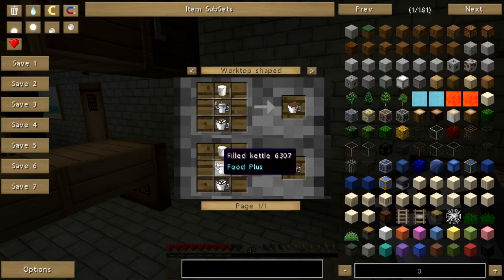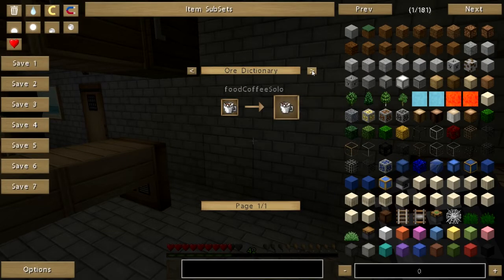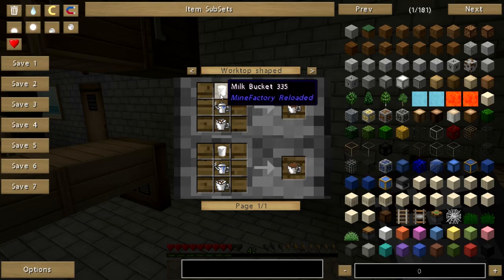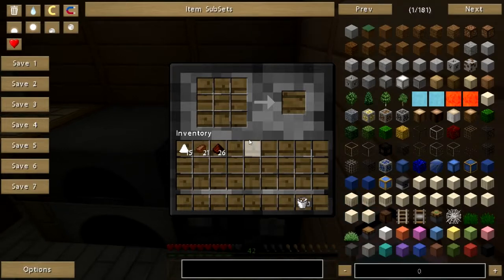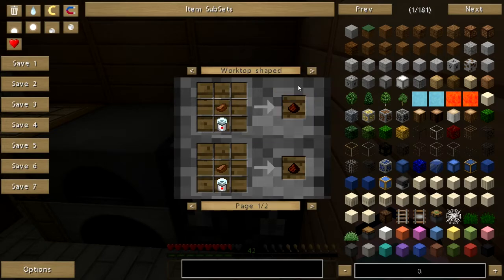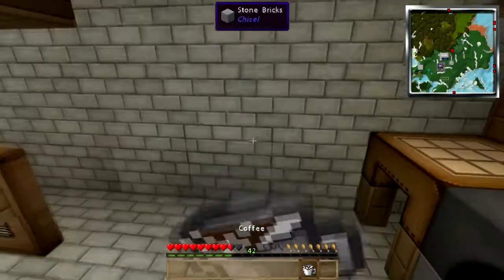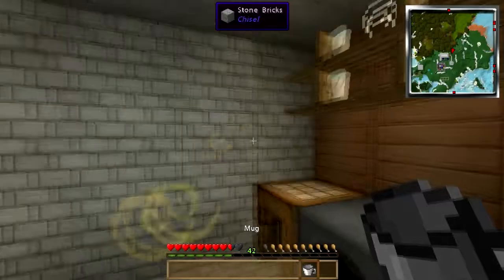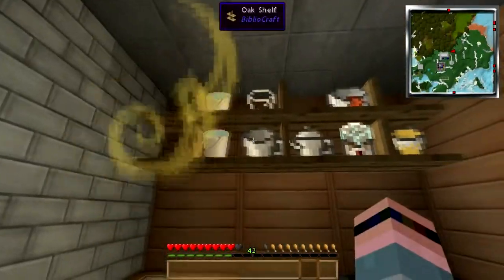I believe you can also add some stuff to it. Yes, you can add milk to it, and that's about it. Now, the thing about these worktop recipes — even when the recipe does not cover the entire worktop, it is very picky about where you place it. It has to be placed exactly where you see it on the recipe in pretty much every case. So I'm going to just go ahead and put that mug away because we're going to do something else here.